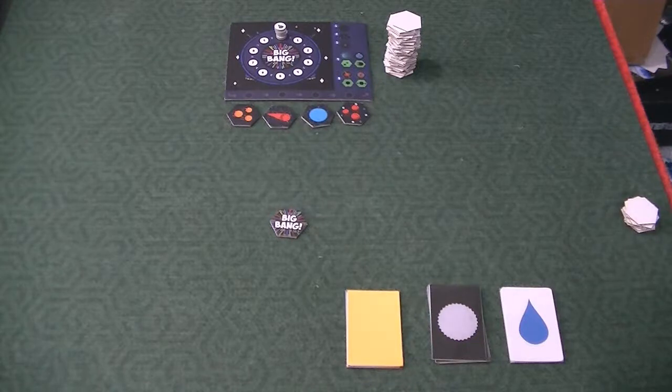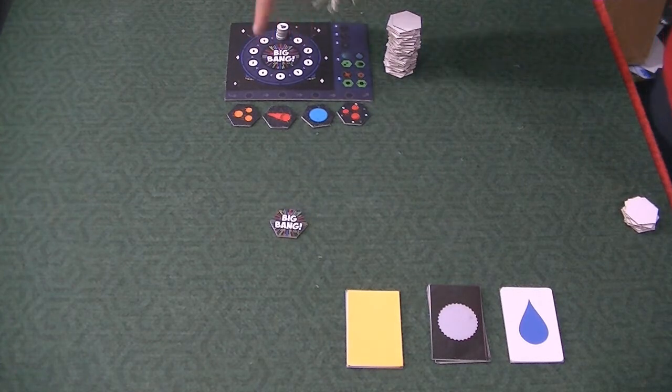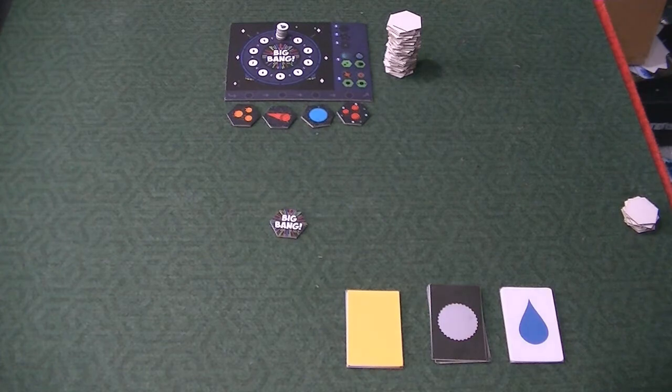I've set up the Big Bang game here with four players. All four people have their tokens on the zero mark on this celestial clock. Depending upon which tile you choose, you're going to move forward on that clock and then wait for your time to catch up with you, and then you get to take your turn.